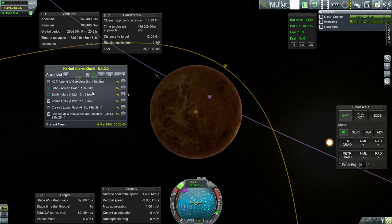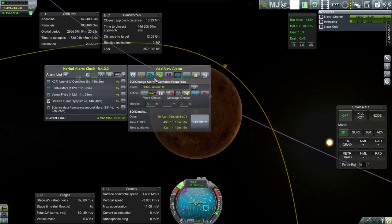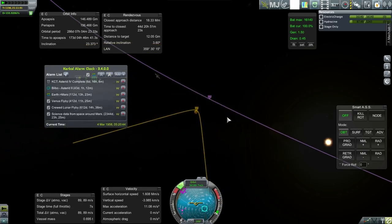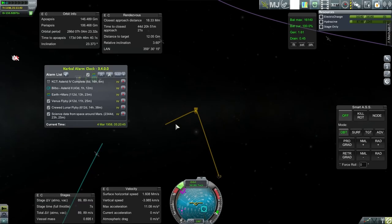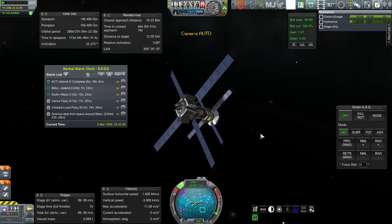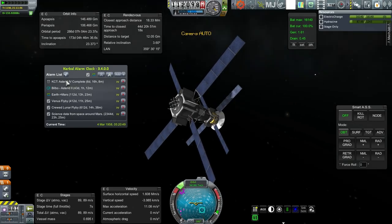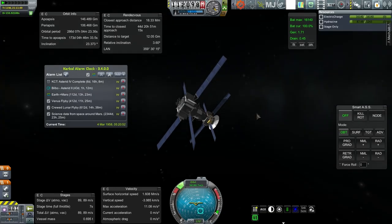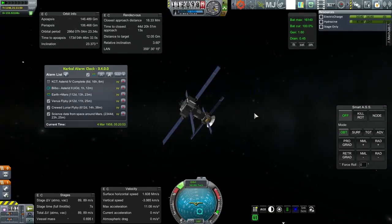We've got this SOI change here, but that's probably wrong now. We've got a different time for the SOI change, so we'll pay attention once the Bilbo gets within Venus SOI. Next thing, we're going to look for the Astrid 4 to complete our uncrewed moon flyby test.